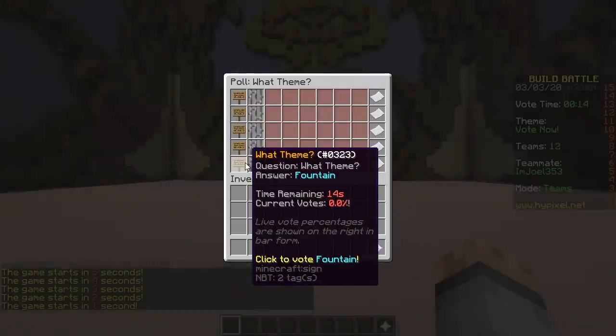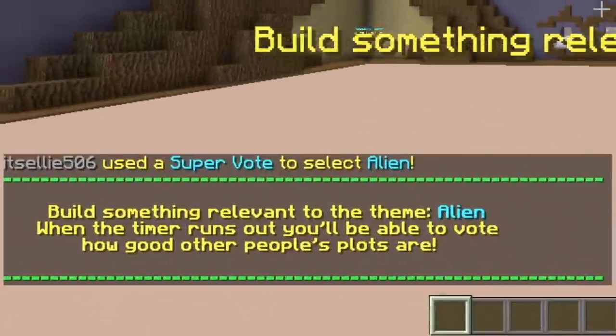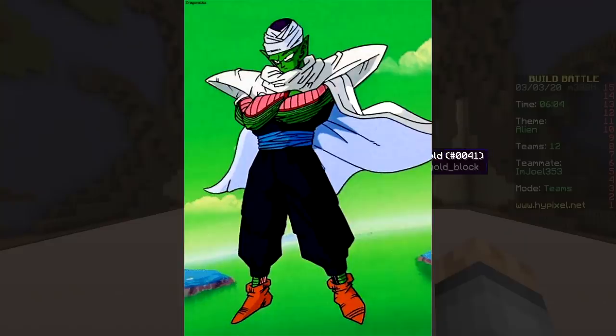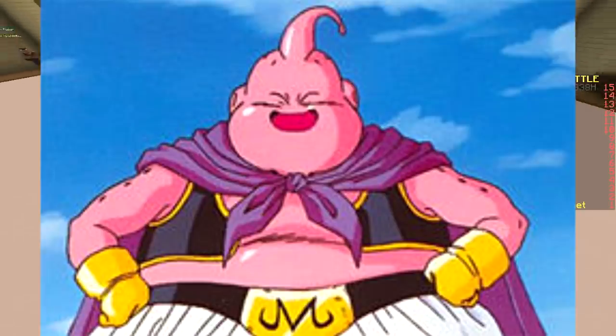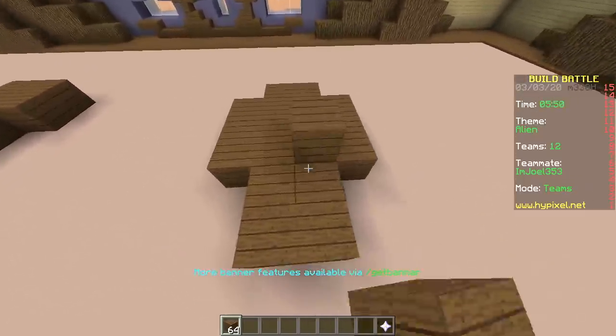Creeper, tooth, birthday, alien, fountain. Alien! Let's make the green dude from Dragon Ball Z — the green old dude. Not the hook, and not Boo — he's pink. No, the green dude; his name is Piccolo.